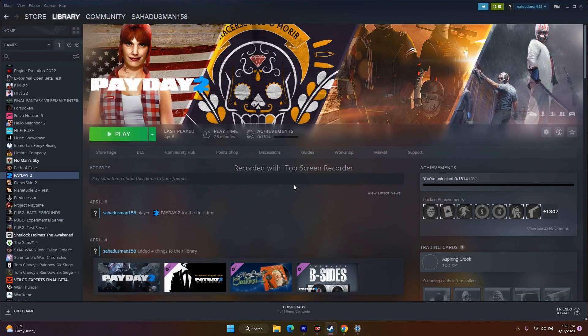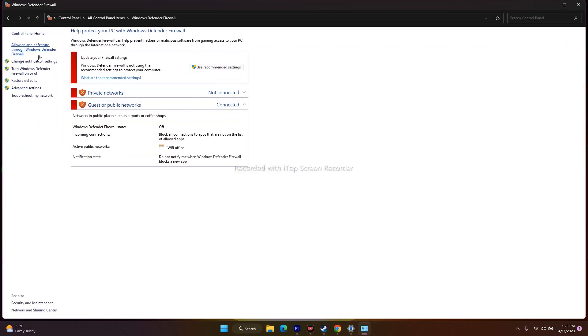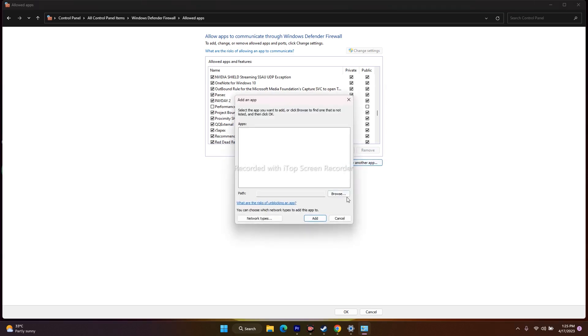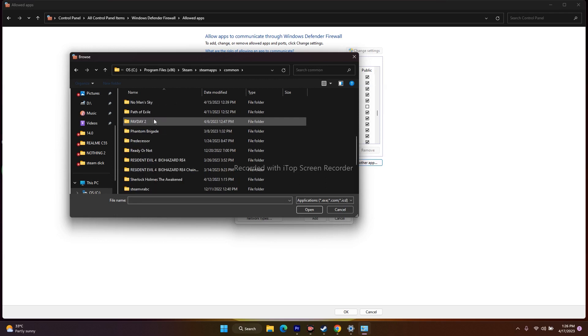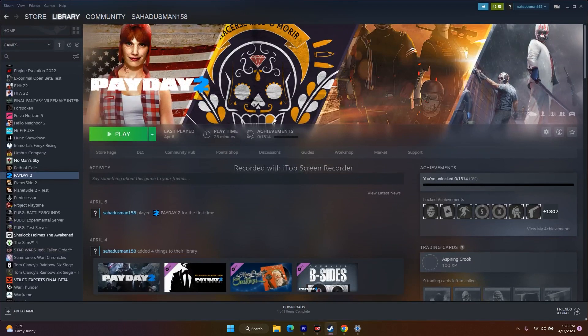Next, allow Payday 2 through Windows Security. Go to the search bar, open Control Panel, then Windows Defender Firewall, then Allow an app or feature through Windows Defender Firewall. Scroll down to find Payday 2 and make sure both checkboxes are selected. If it's not listed, click Allow Another App, browse to the installation folder at Program Files (x86) > Steam > SteamApps > Common > Payday 2, select the executable, click Open, then Add. Close everything and try launching the game.